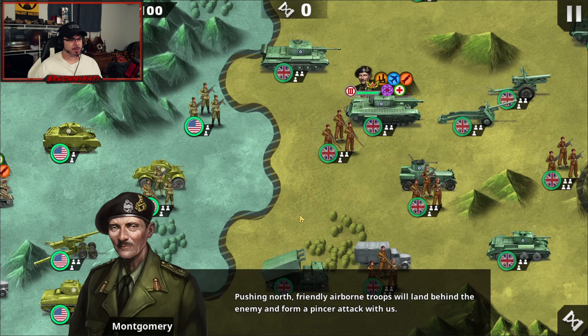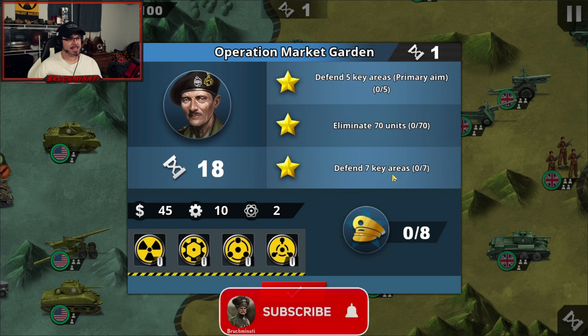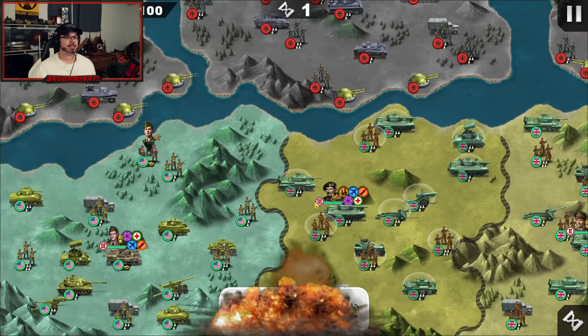Pushing north, friendly airborne troops will land behind the enemy and form a pincer attack with us. The objectives are: defend 5 key areas for 1 star, eliminate 70 units for 2 stars, defend 7 key areas for 3 stars — 18 rounds to do it in with 8 generals.